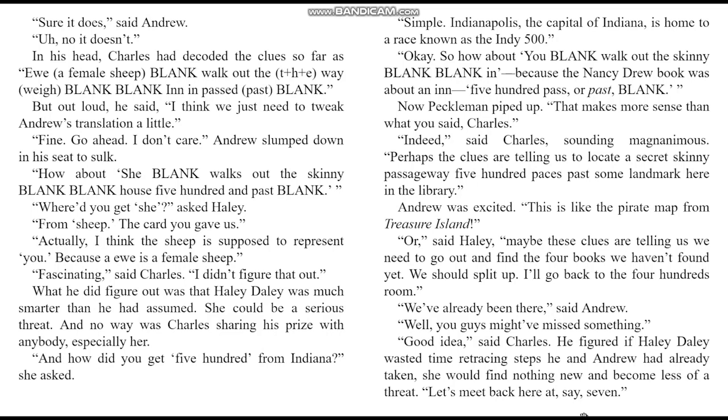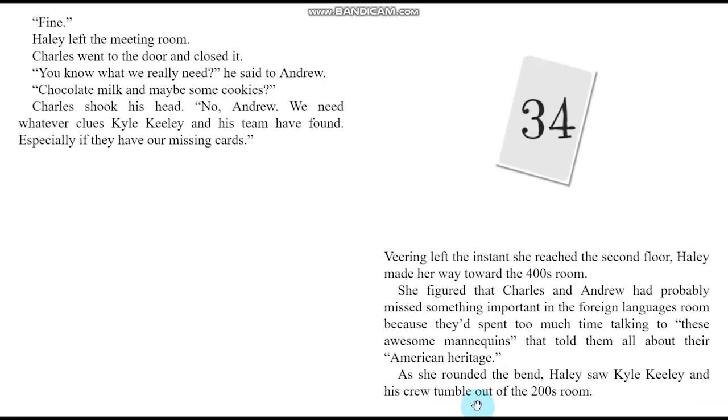Now Peckleman piped up: that makes more sense. Perhaps the clues are telling us to locate a secret skinny passageway 500 paces past some landmark here in the library. Andrew was excited: this is like the pirate map from Treasure Island! Or, said Haley, maybe these clues are telling us we need to find the four books we haven't found yet. We should split up — I'll go back to the 400 room. We've already been there, said Andrew. Well, you guys might have missed something. Let's meet back here at seven. Haley left. Charles went to the door and closed it. You know what we really need? Whatever clues Kyle Keeley and his team have found, especially if they have our missing cards.